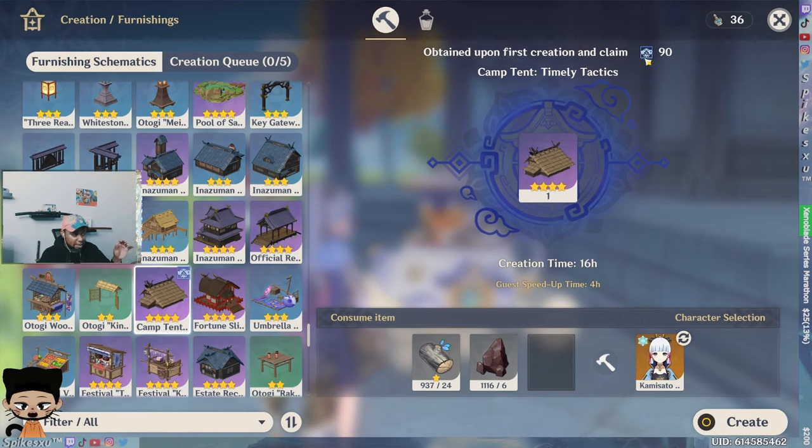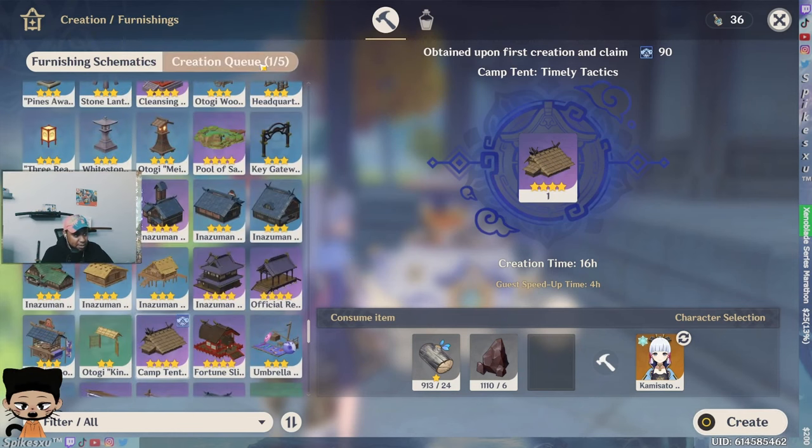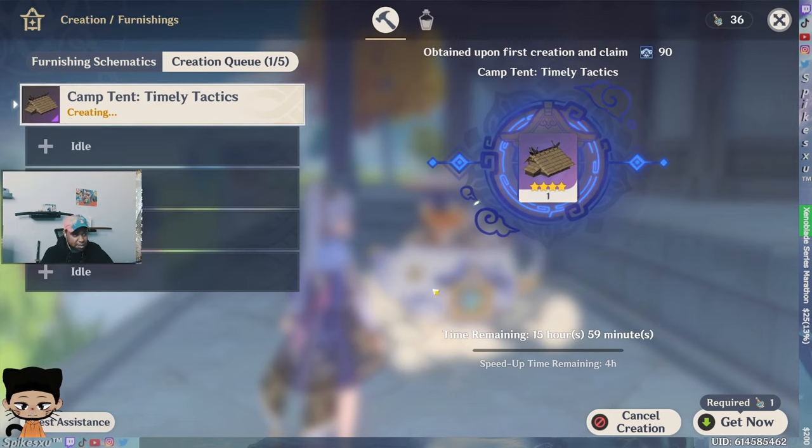Crafting a new item — a new building or whatever — levels up your world. So just go in there and click on one you haven't crafted before and create it, because it takes a long time anyway — like 15 hours. Just go in every day, choose a random one, craft it. That way, whenever you want to place sets to get your world level up, you'll already have everything ready.